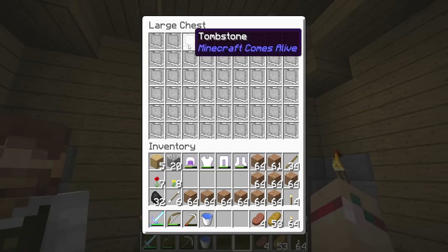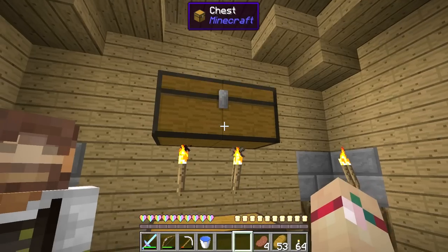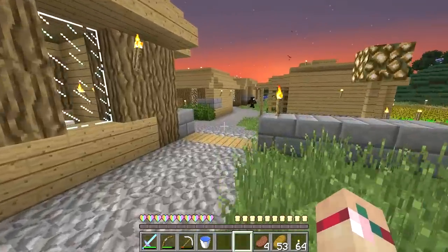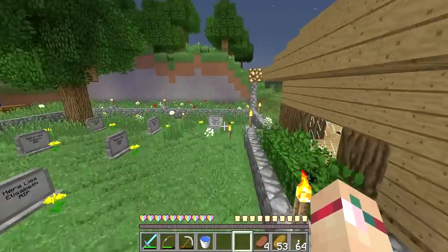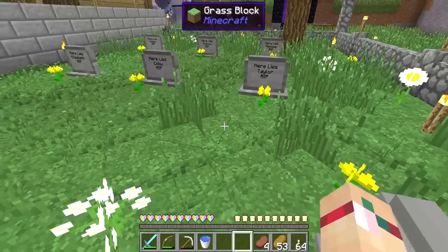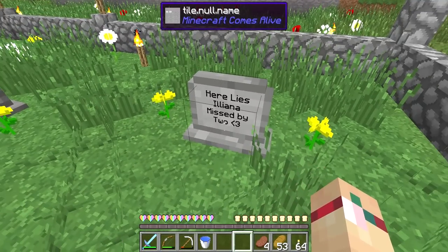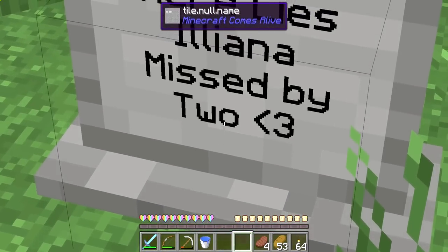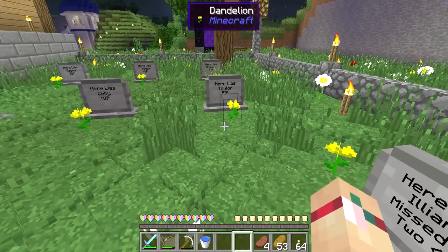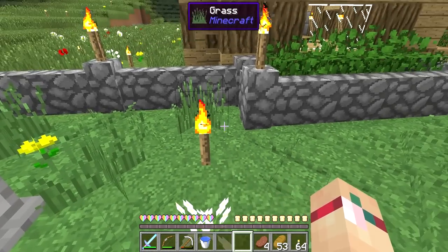I've also put tombstones in the church — you just place them down and a sign comes up where you can type. I replaced Ileana's grave with a proper one. A lot of you still miss her, and one of you lovely people suggested I name one of my future babies Ileana — I think that's a great idea and I really want to do that.